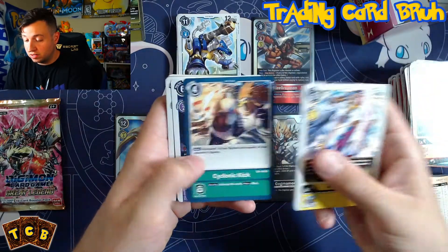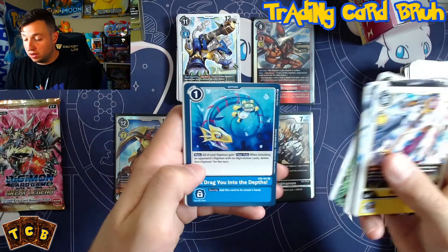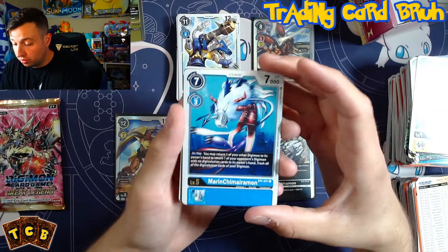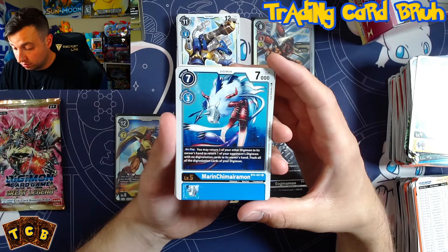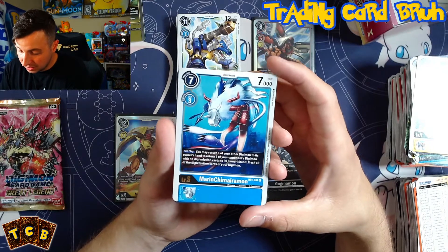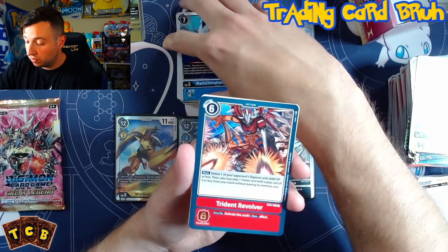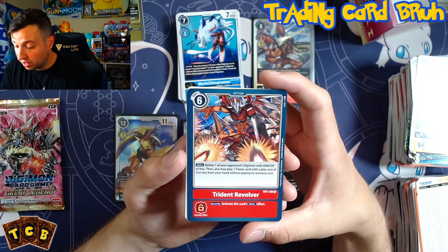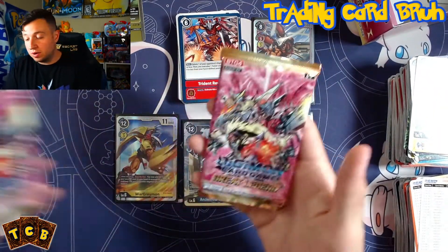Pack twenty-two: RegalTruckemon, Cyclonic Kick, Devimon, Meteormon, GeoDreymon, PurgShine, Spinomon, RoachMon. I'll Drag You Into the Depths. MarineChessmon — we haven't pulled him yet: you may return one of your other Digimon to its owner's hand to return one of your opponent's Digimon with no Digivolution cards to its owner's hand; trash all Digivolution cards of your Digimon. Not bad — may see some play. Trident Revolver: delete one of your opponent's Digimon with 6,000 DP or less, then you may play one tamer card with a play cost of four or less from your hand without paying memory cost. Good red option. Now we're down to the last two packs.